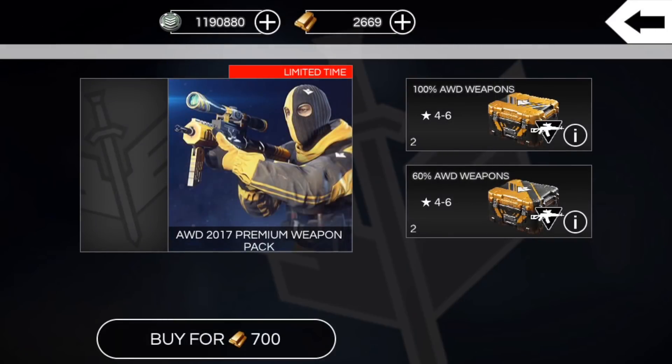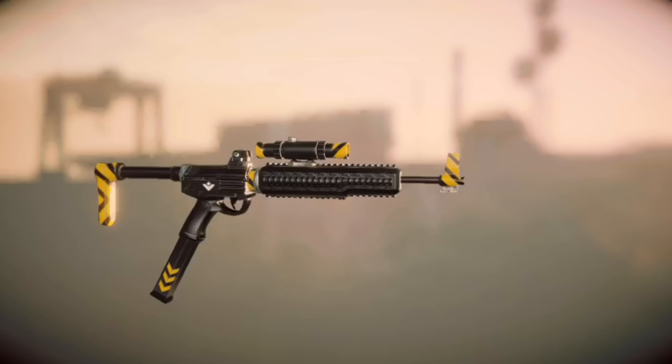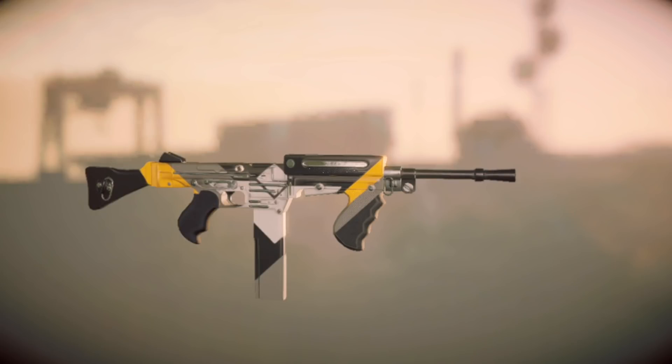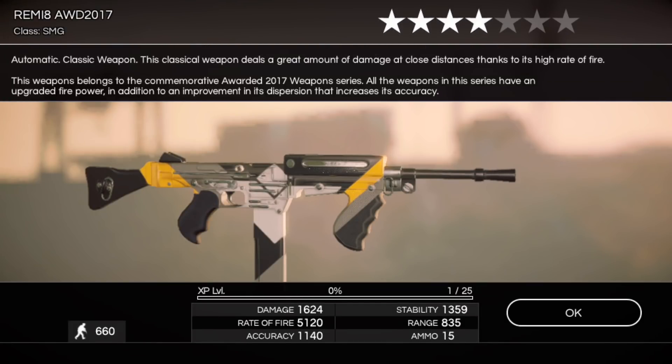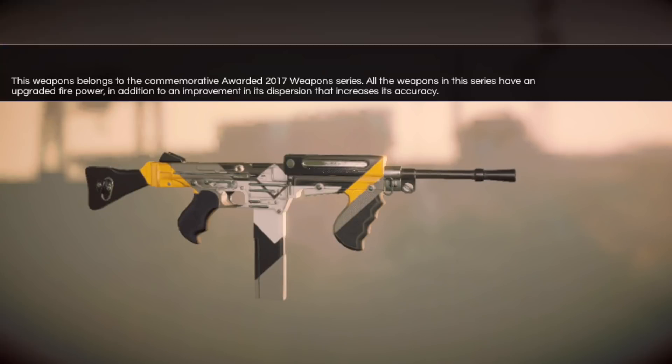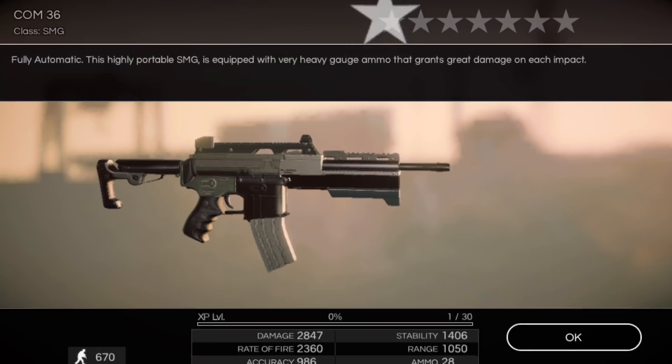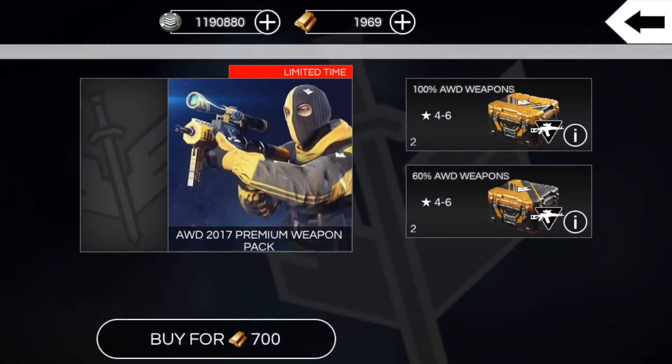There's a five star Griffin 12 AWD 2017 — it's always nice to get those five stars, saves you so much work as opposed to building up four stars. In this version of After Pulse nowadays I generally only want to be building five star weapons. It's very tough to be building four stars, but sometimes you gotta do what you gotta do.